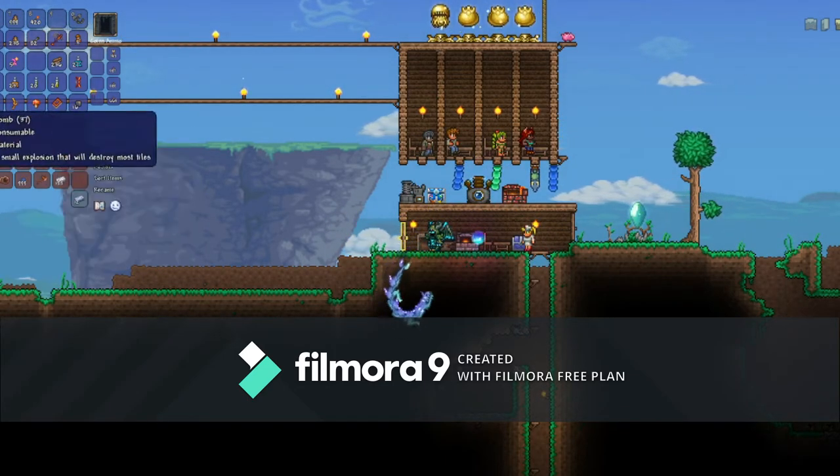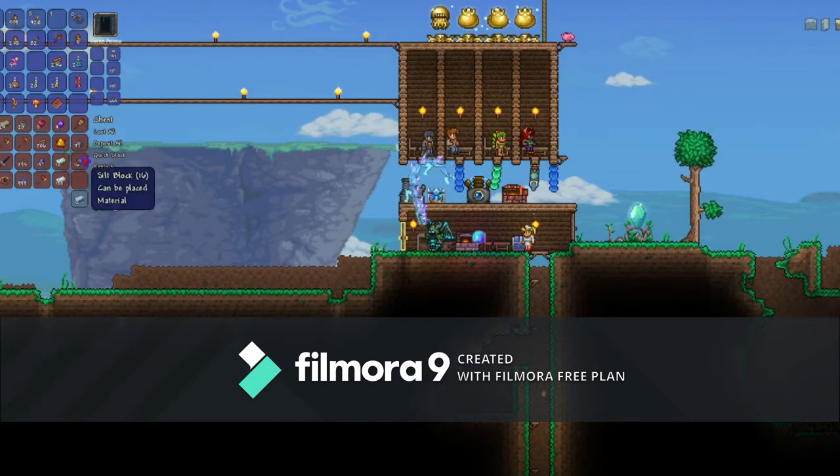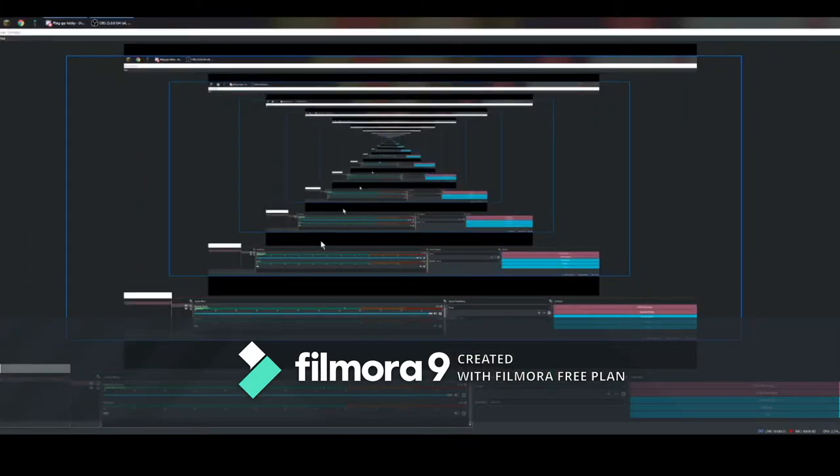Once you alt+f4, just restart the game. That's pretty much it, that's really what I'm doing right now. So alt+f4 just like that, then restart the game just like this.